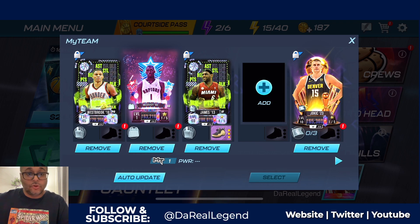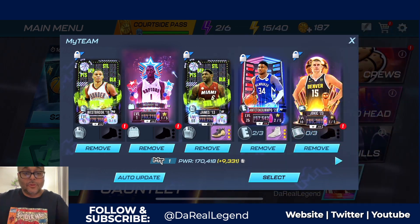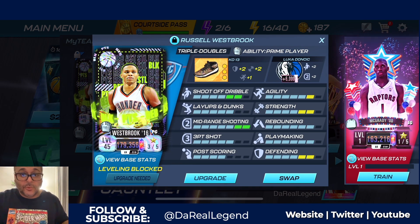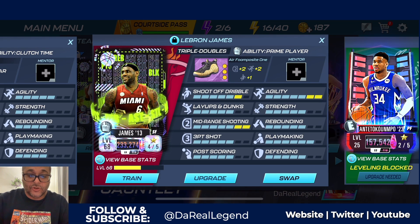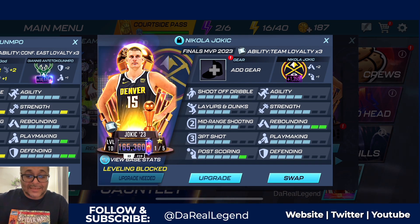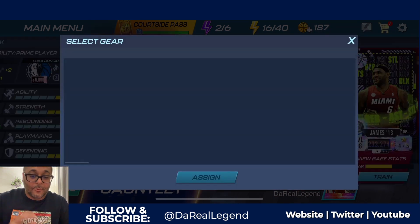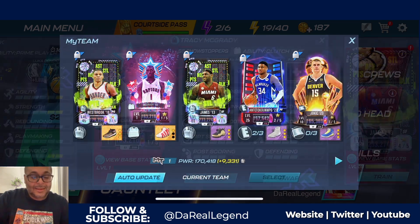We got Jokic who can do a little bit of everything. For power forward I want a strong rebounder, so I'm going to throw in Giannis — strong dunker, and in case I need a corner three, Giannis can make those with his four and three-point shot. Russ has six shoot-off-dribble, maxed mid-range, six agility, six strength, six defending. LeBron has maxed agility, maxed mid-range, six shoot-off-dribble. Giannis has maxed layups, dunks, post scoring, rebounding, six playmaking and strength. Jokic has maxed rebounding, six post scoring, maxed playmaking, six defending, six strength. For Tracy McGrady, been working on these legendary shoes — this is going to boost up his agility to maxed out, and once we make a mentor for McGrady, we'll boost his defending and playmaking.